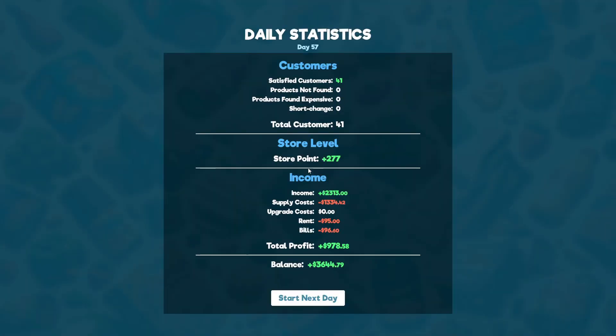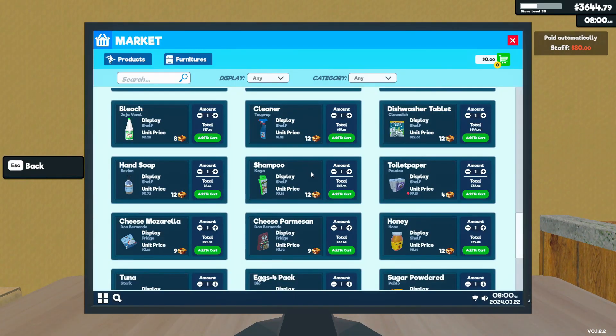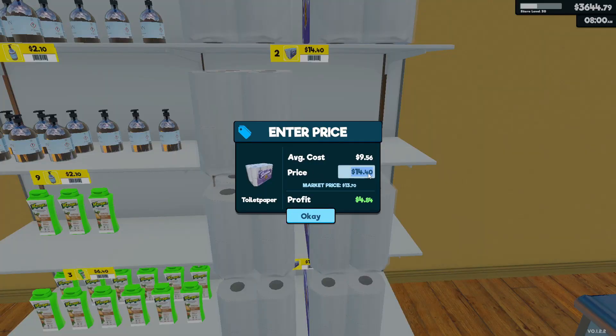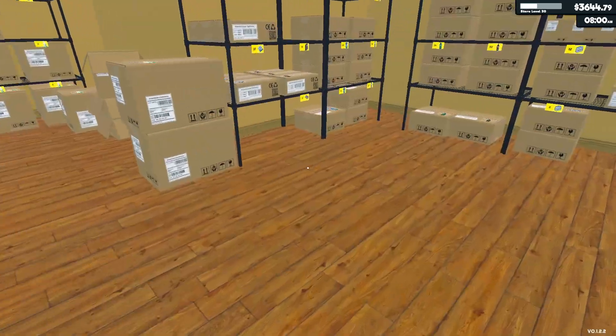Day 57, 41 customers, only $2,300 — I like my number to be around $2,600 to $2,700. We had decent profit because we didn't buy as much as the previous day. Let's start another day. The toilet paper needs to be priced correctly — price, not order. I accidentally ordered four of them. And it went down in price — we're trying to make profits here, not lose money. Let me clean up a little bit and I'll bring you right back.